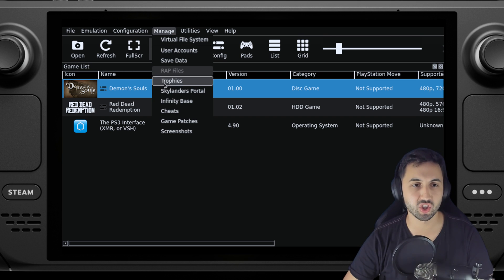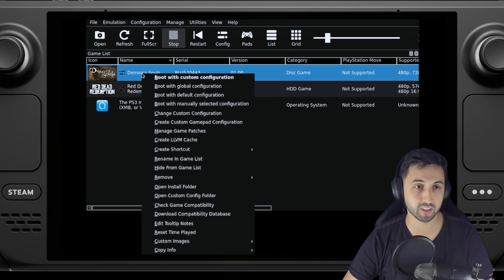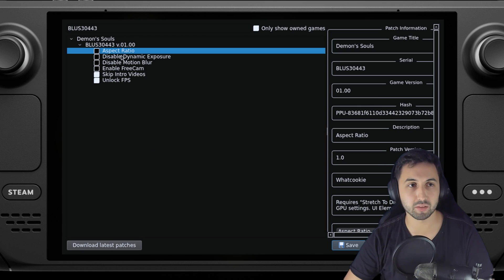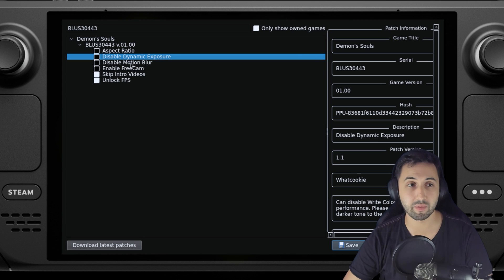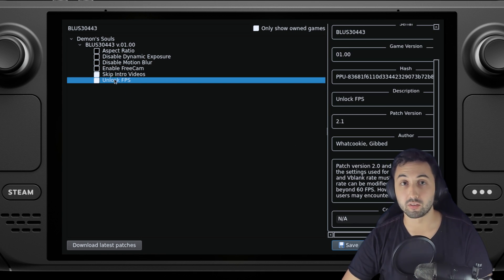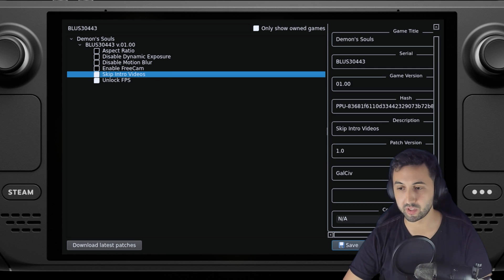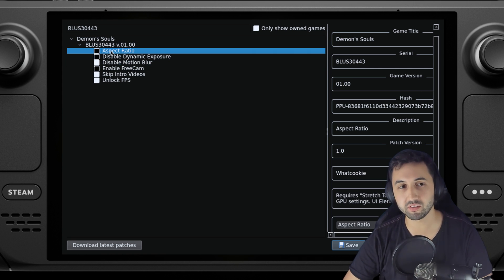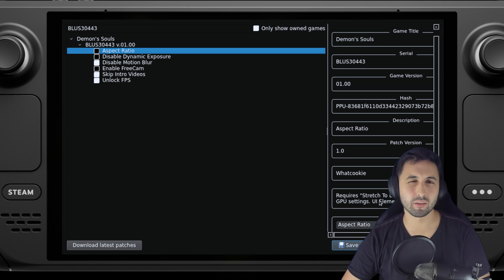Then right click on Demon's Souls again and go to manage game patches. You have a bunch of options here: aspect ratio, disable dynamic exposure, motion blur. We're going to use the patch to unlock the frame rate to 60, skip the intro videos because they're annoying, and I'm personally going to disable motion blur. I could do 16:10 but it didn't work particularly great and the UI was stretched, so we're going to stick with 16:9.